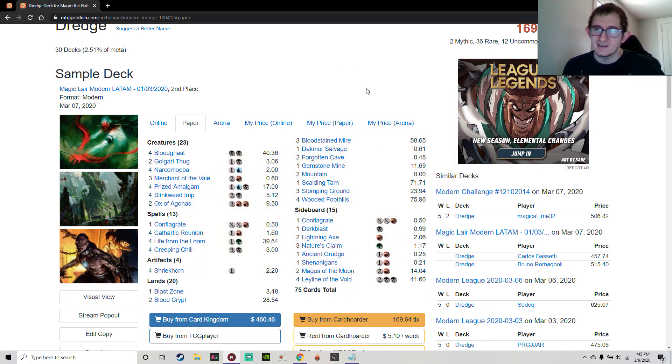The deck is a lot of fun to play and decently cheap if you want to get into Modern. The main weakness is graveyard hate — sometimes you just lose because your opponent has hate you can't remove before they kill you. But if you find your sideboard hate in a reasonable amount of time, you can win those games just as easily as you could have lost them. That's it for Dredge in Modern — hope you enjoyed, and I'll see you in the next one!